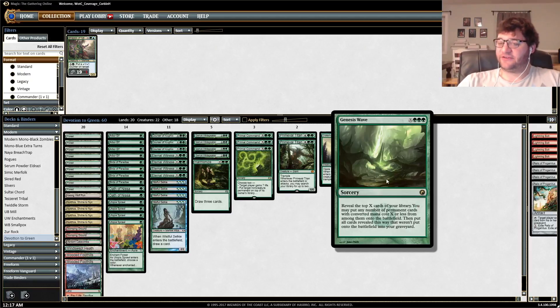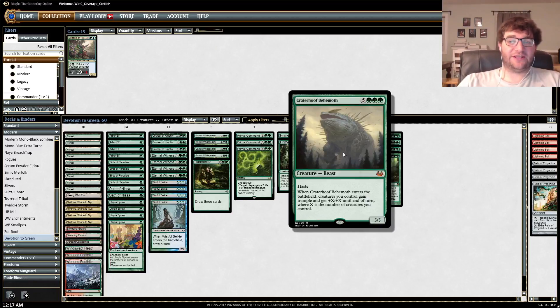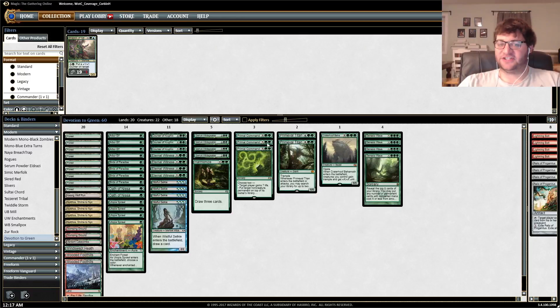Three green and X — reveal the top X cards of your library, put any number of permanent cards into play with converted mana costs X or less. In a deck like this you can really go off because we only have three Primal Commands and one Harmonize that are not permanents. So if you can generate a lot of mana, you can really get there with Genesis Wave, including hitting Crater of Behemoth to give all of your creatures a lot of power and just get on in there.